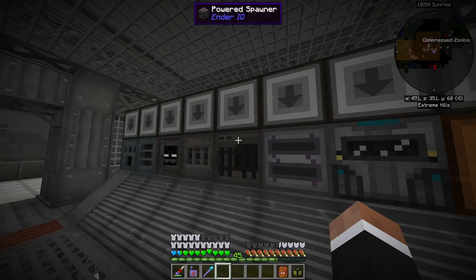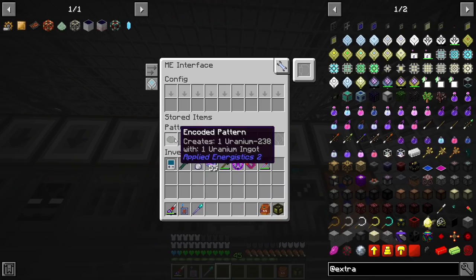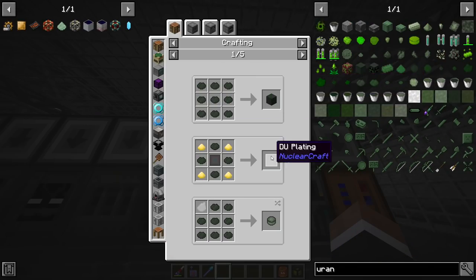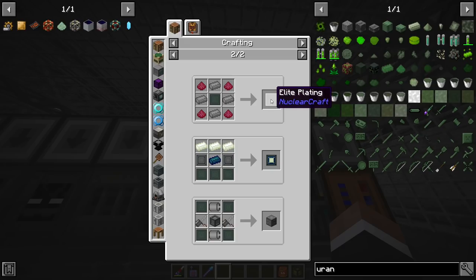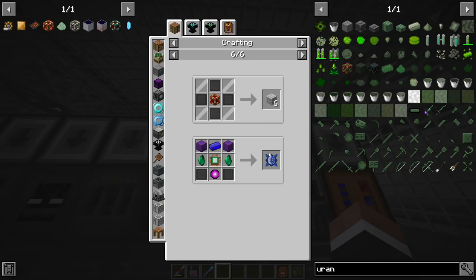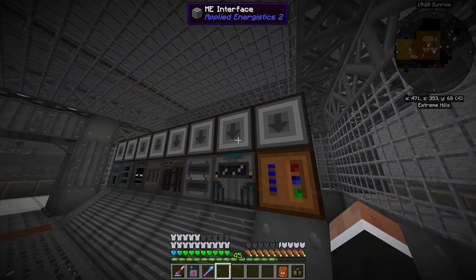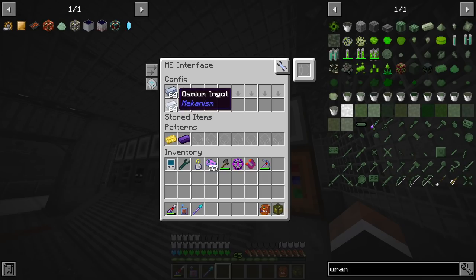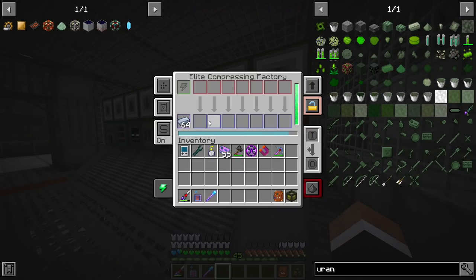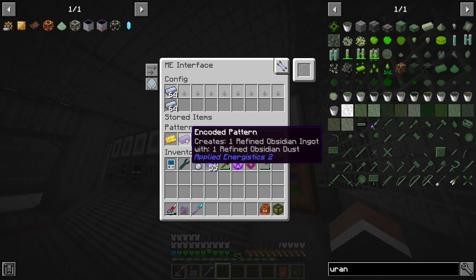There's a powered spawner that captures endermen, an isotope separator doing uranium-238 used to make DU plating — later used to make elite plating needed for Draconic cores. This machine is supplied with osmium so the liquid osmium tank stays full, and it does Obsidian Stone and refined obsidian.